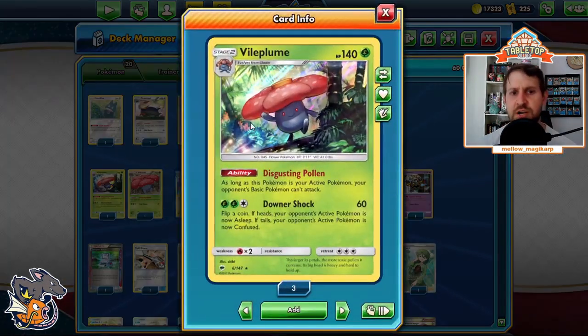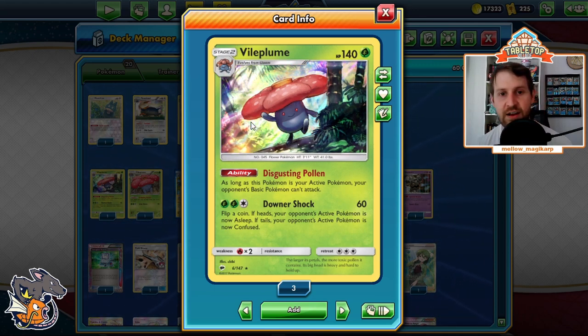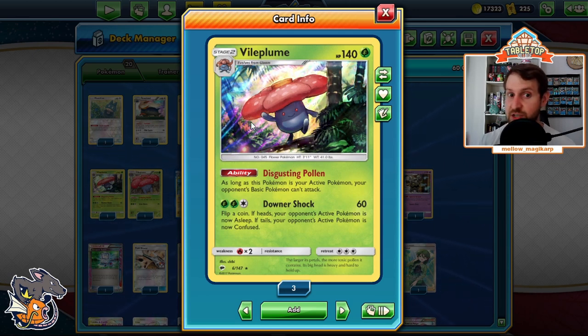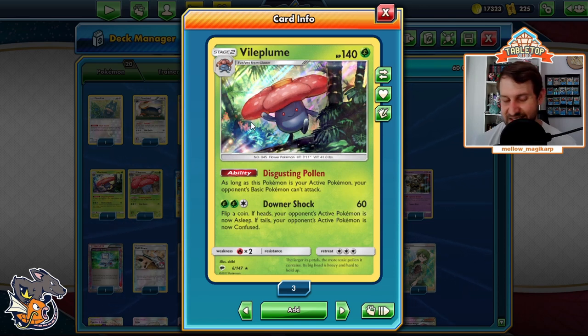Burning Shadows Vileplume — we have the Egg Row package with both Vileplumes. If this is your active Pokemon, your opponent's Basic Pokemon can't attack. Very important caveat: some wall Pokemon say they cannot be damaged — like Decidueye can't be damaged by V or VMAX Pokemon, but they can still attack, still poison. With Vileplume, they literally cannot attack, cannot do anything. Double Blaze GX on a Reshiram doesn't go through because you can't use that attack. This card is auto-winning a lot of matches.